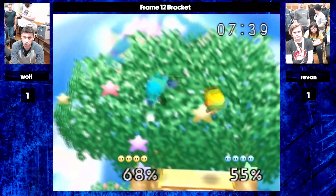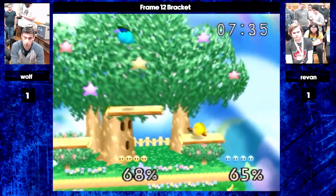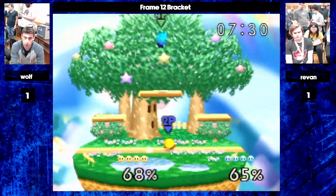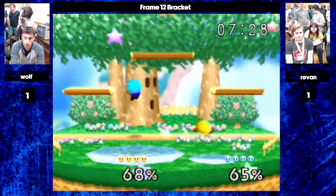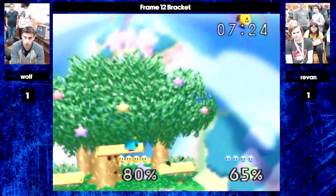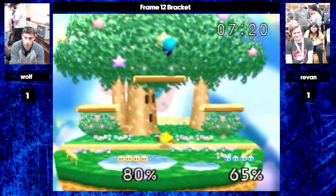They've just been so close this whole match. Wolf finds that fair again with only three percent. Every straight hit. Wolf would have jumped up — having an idea of what's going to happen, thinking about how they're going to approach this plan.